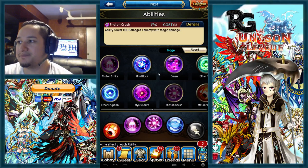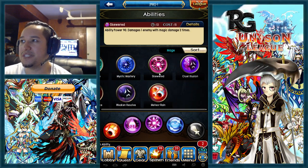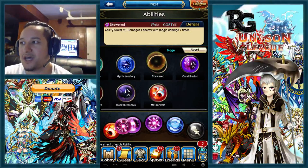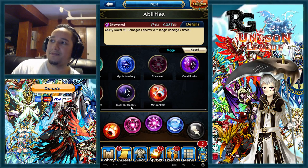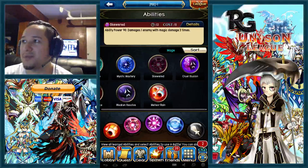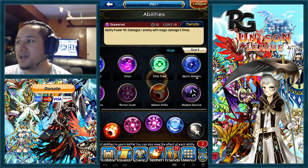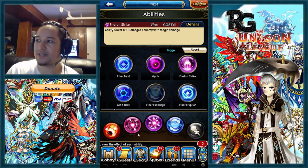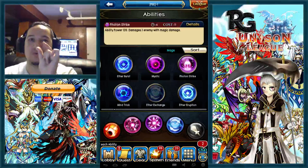The reason I suggest skewered is the damage output within the time frame. A lot of people say photon strike is better because it's 6 cooldown vs skewered's 12 cooldown, but you're not thinking about how much burst damage skewered can do in one hit — it has no chance to miss. Skewered is 180 ability power while photon strike is 120, so you often leave an enemy at very low HP with one cast.